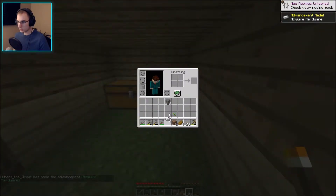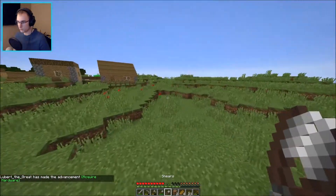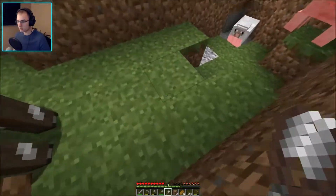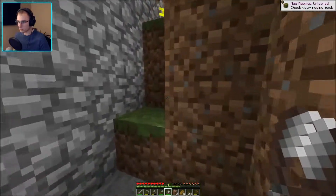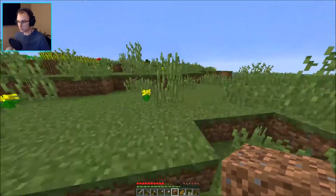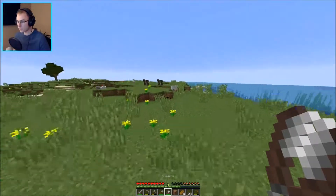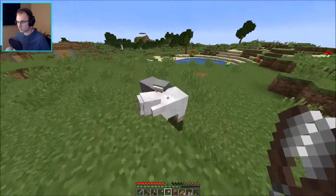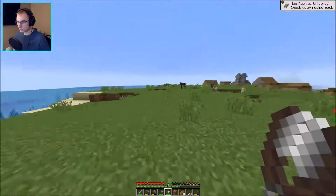And we have two iron — I believe that makes shears. Yep, perfect. Let's go get some wool from these very friendly sheep over here. I think there's some stuck down here, right? Yep. It's a good thing I brought blocks to get out of here. The animals can get out too, but that's okay — they're not gonna die just walking around. That's actually enough, but we'll get the rest of these anyway. I've got some gray ones. Okay, we've got all the sheep sheared.